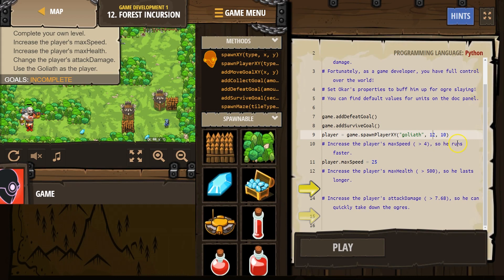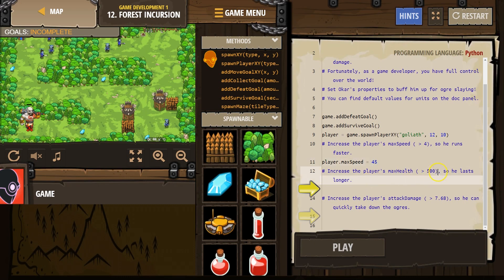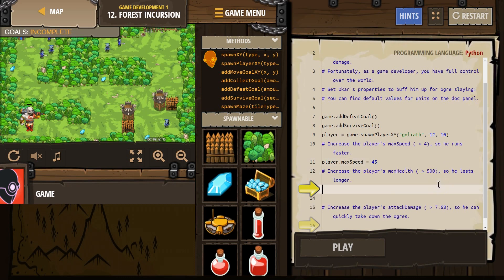Increase the player's max speed so he runs faster — player dot max speed. And remember, this is a variable; if we wanted, we could change that. We would just need to change it down here. What's his max speed going to be? Max speed greater than 4. 45. Greater than 500 — so let's try.